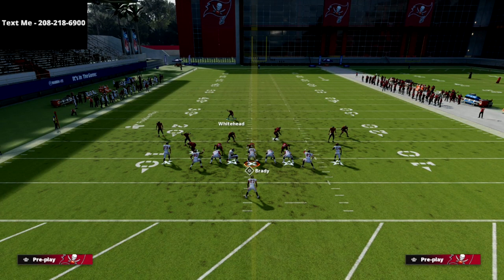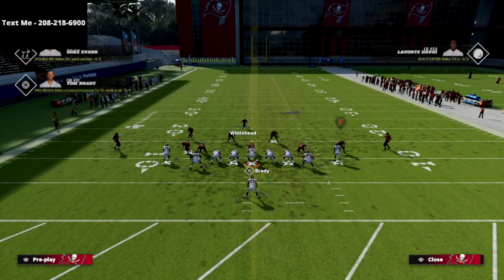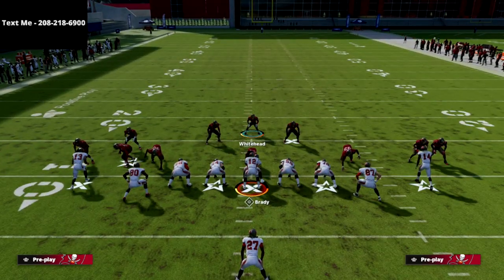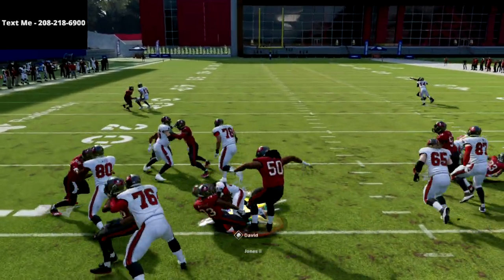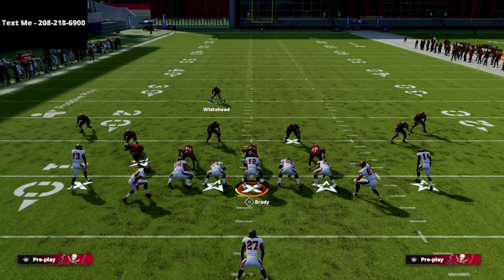Let's talk about the inside zone or duo type of runs. For this, if you're getting this look, again we're just going to press our coverage. With the inside zone, that's you — you're just cleaning that up. You're just flowing with the ball, free roaming, and making most of these tackles.